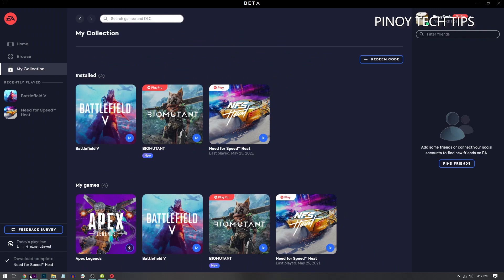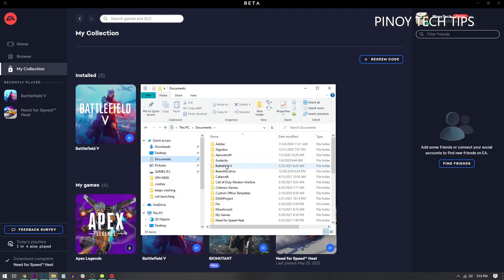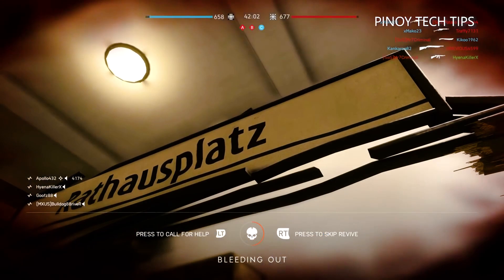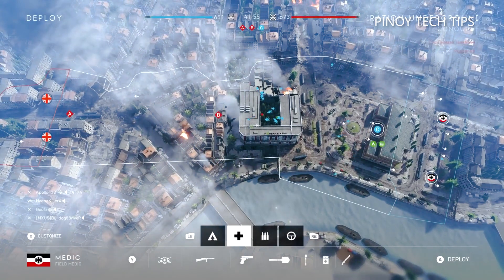Here's how you do it: open File Explorer. On the left panel, look for Documents and click on it. Look for Battlefield 5 and delete it. After doing that, launch the game and it should work properly. However, if the crashes continue, you have to try the next solution.